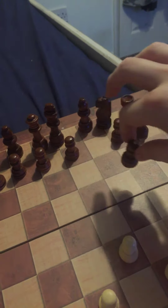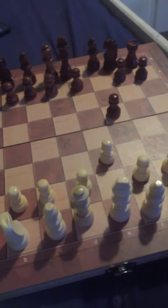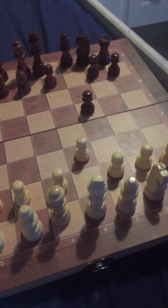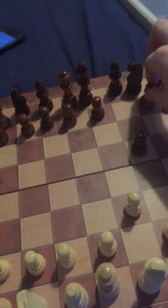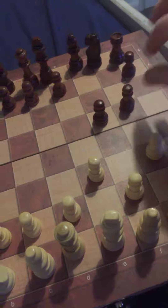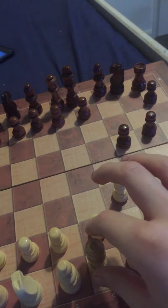Now, if you're lucky, black will move this piece here. If he does do that, you want to move this piece here, and if you're extremely lucky, he will do this.